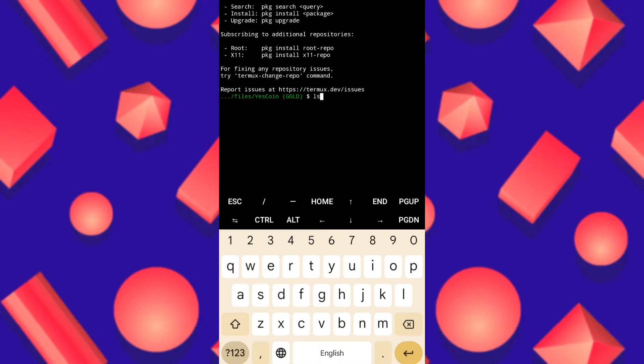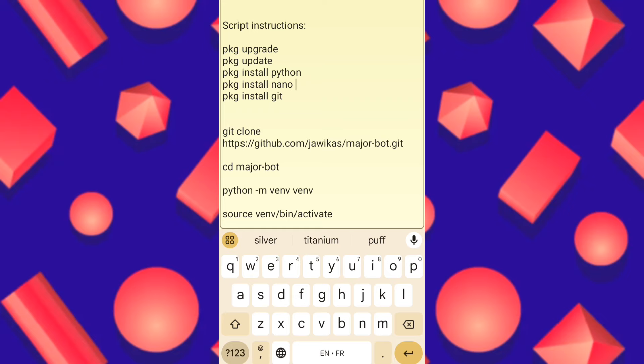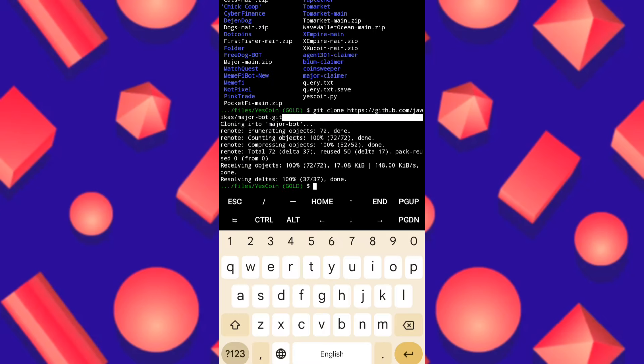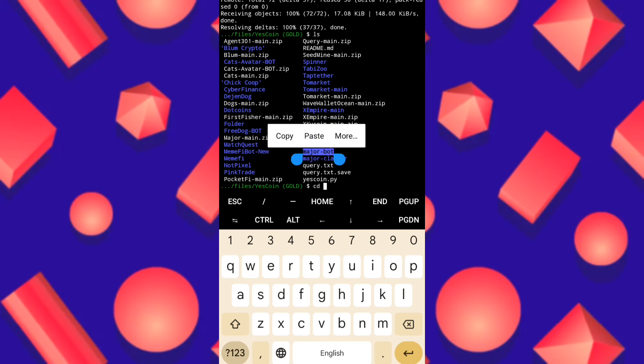Let's open our Termux. It will take some time to install all packages. Install one by one: upgrade, update, Python, nano, and git. After installing all of them, copy the git clone command — this is our script package. Paste it here and click enter. Major bot is now installing. Click ls, then put CD space followed by the folder name, which is major bot.